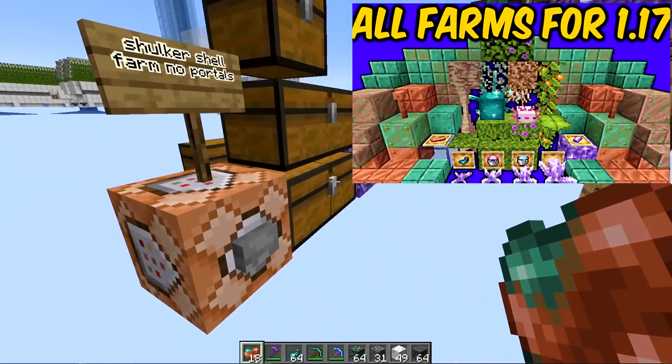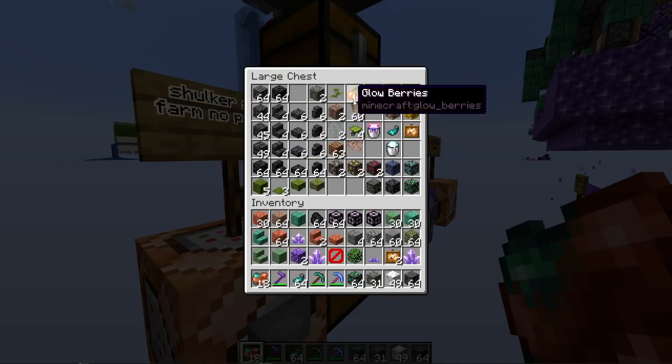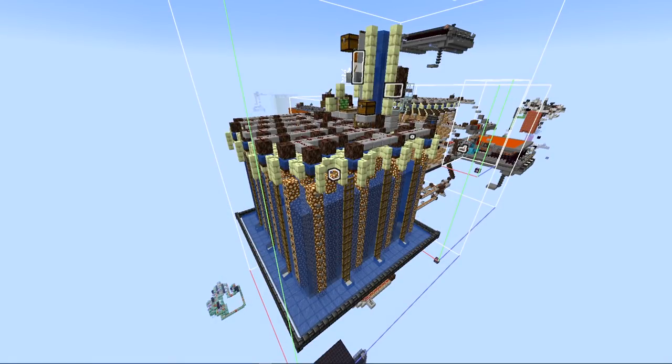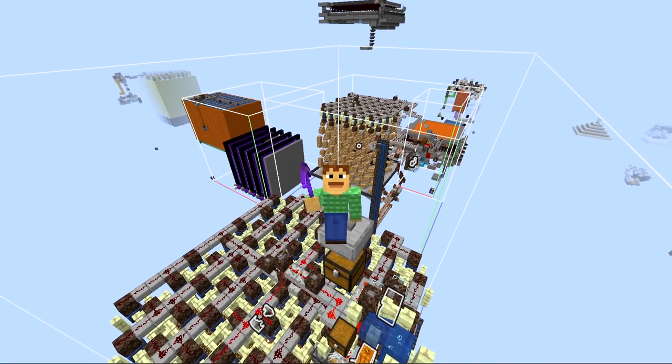If you've seen the last video and this one, you've now seen a farm for every single new item in 1.17. The only item not covered is small drip leaf, which you can only get from wandering trader trades. Some 1.17 items aren't in survival yet, including the bundle, the skulk sensor, and the spore blossom. Check out the original videos linked below for more detail, and the world download if you'd like to build any of these designs. Designing these farms was challenging but extremely rewarding — thank you to everyone who joined my streams and showed support.